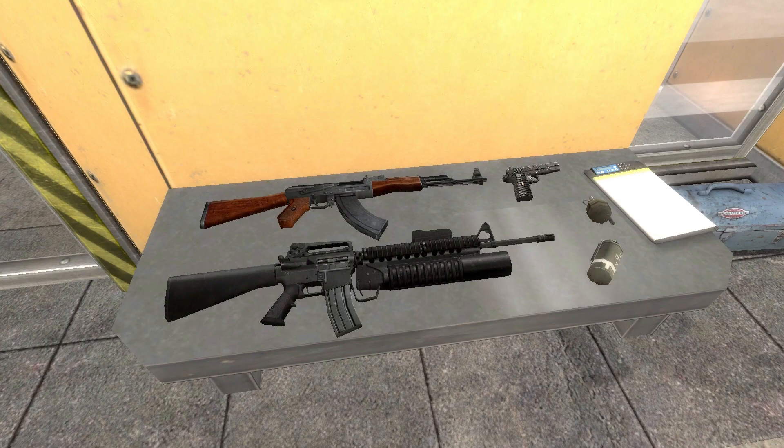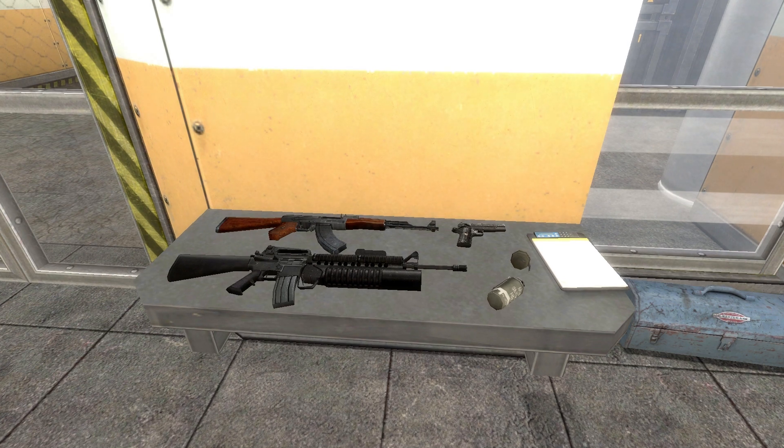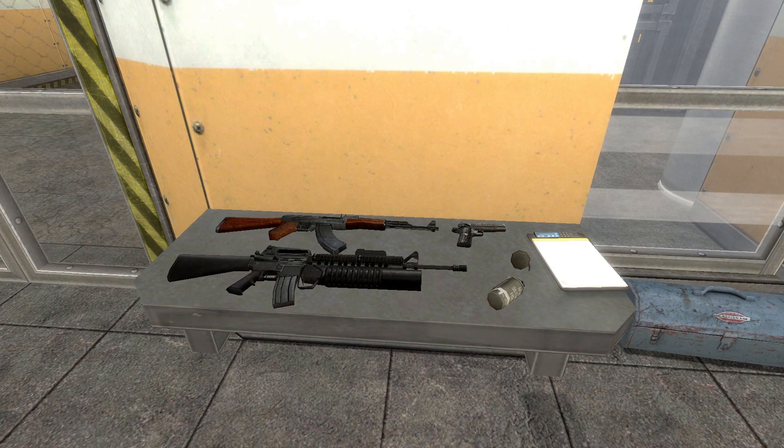To get armed up correctly, we're going to be looking at a few mods today. The first mod we're looking at is the customizable weaponry mod. What this mod allows us to do is take weapons and customize them — give them cool loadouts, silencers, stocks, awesome stuff like that. So let's look at those first.